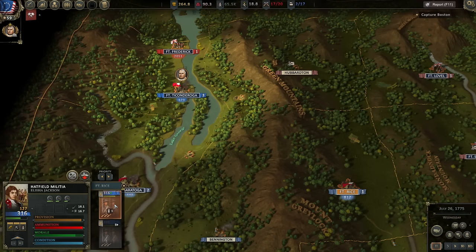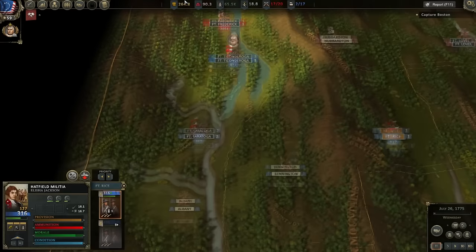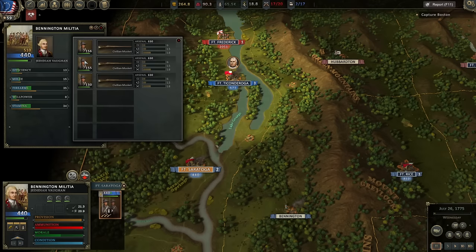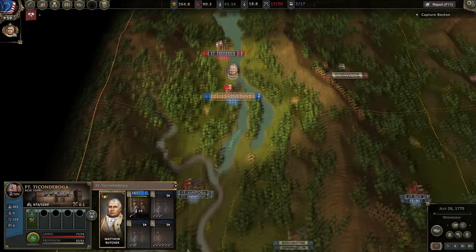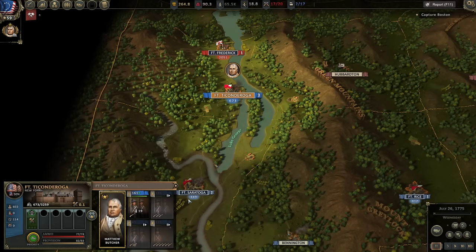We've already recruited half of the two companies we're setting up at Fort Rice. Providence and Leicester didn't really change. Saratoga is nearly filled out. I'm not sure why these militia have 180 manpower and these others have 150 — the Bennington militia seem to have a loose formation at 180, while the 150 is a tighter standard line unit.